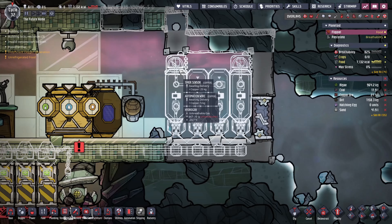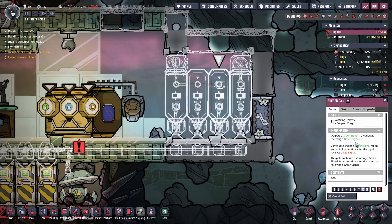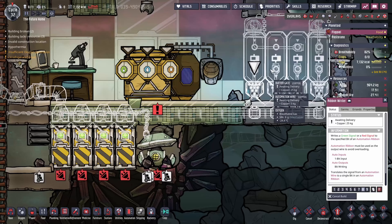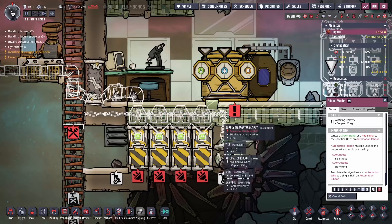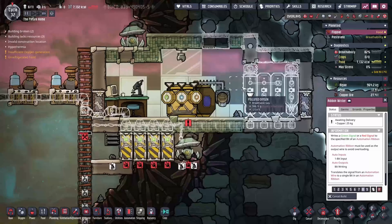We've got our timer sensors, and they do exactly what they sound like — you can change the amount of time they will output a green or red signal in seconds. Automation wire takes them into these buffer gates. Buffer gates will give a green signal if they're receiving a green signal, and then extend the length of time that the green signal is outputted after they stop receiving it — like repeaters in Minecraft but for as many seconds as you'd like. The ribbon writer writes that information onto the ribbon, and you can condense four lines of automation into one line — they're really handy.